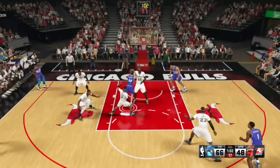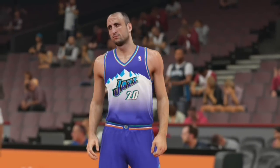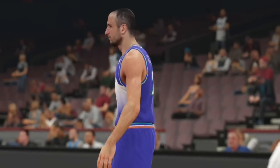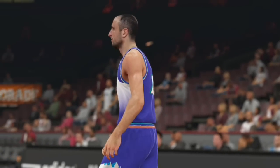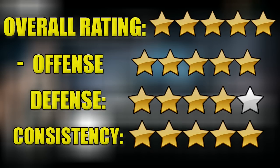Manu Ginobli — the most consistent cheap player I've played with. He is really just a monster. Make sure you guys go out and pick him up. Look at this crazy stat line: 61 points, made 23 of his 35 shots, 7 of 11 three-pointers, only missed two free throws. Manu Ginobli is the best onyx card we have had on this series. I just don't understand where this guy is coming from or who made him.